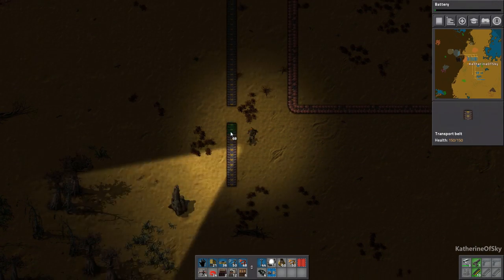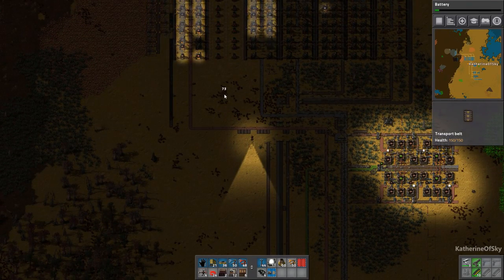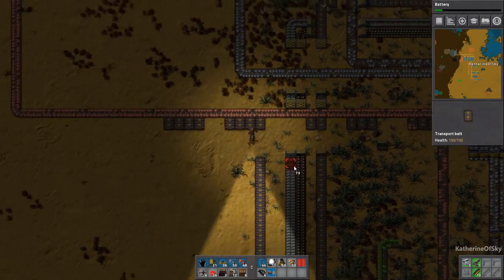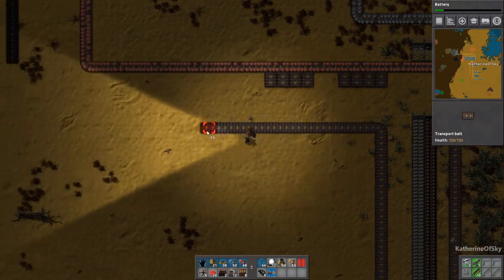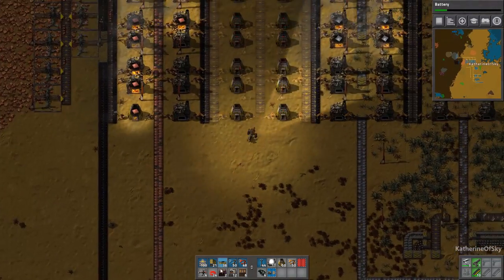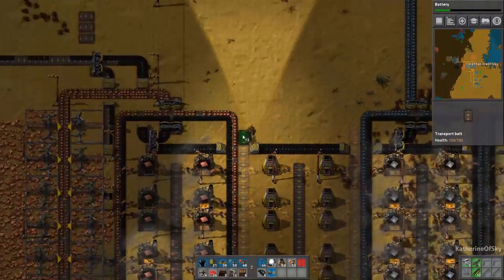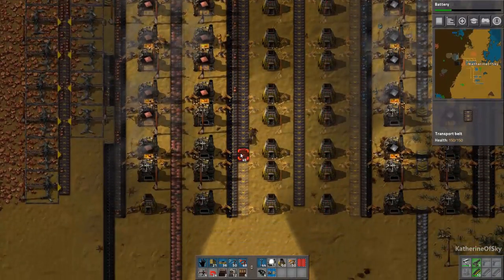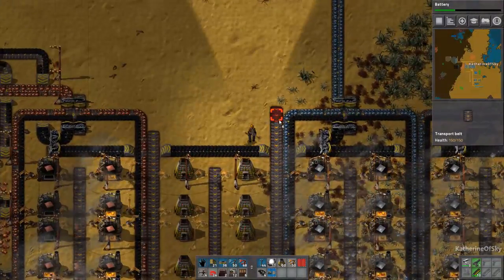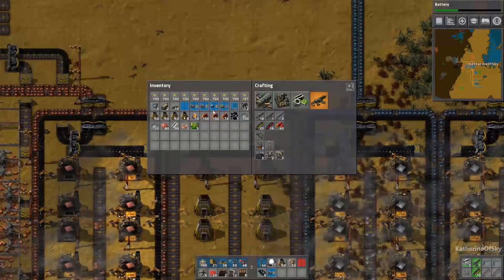Let's get batteries — that's a good research to have. We should get more copper smelting going, I think. So this is all for coppery stuff — let's make this one for coal. I might be leaving too much space, but it's better to have more space than not enough. I think we'll get this smelting up and running so that we can have more copper because we clearly need it. We don't have a surplus of copper — it is all being used. As we increase production of green circuits and stuff like that, we're going to need it even more.